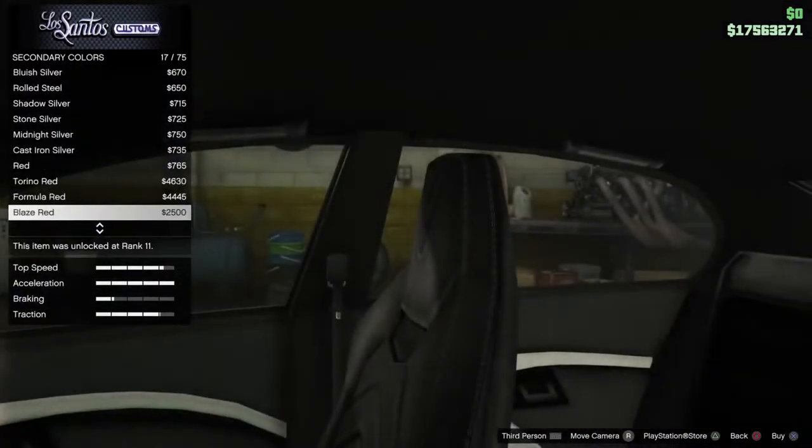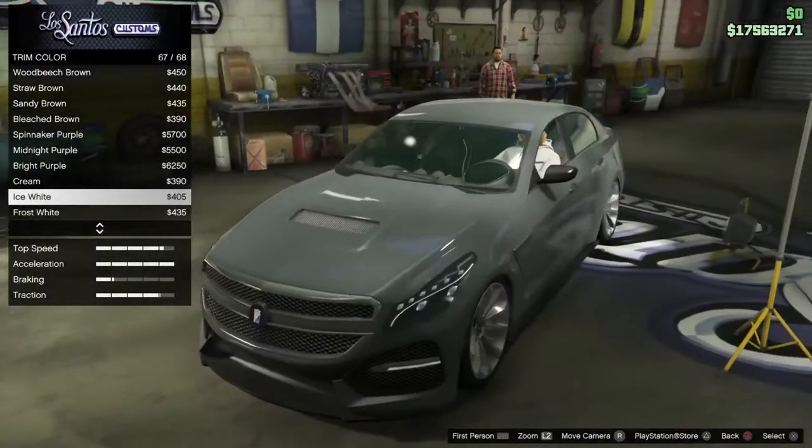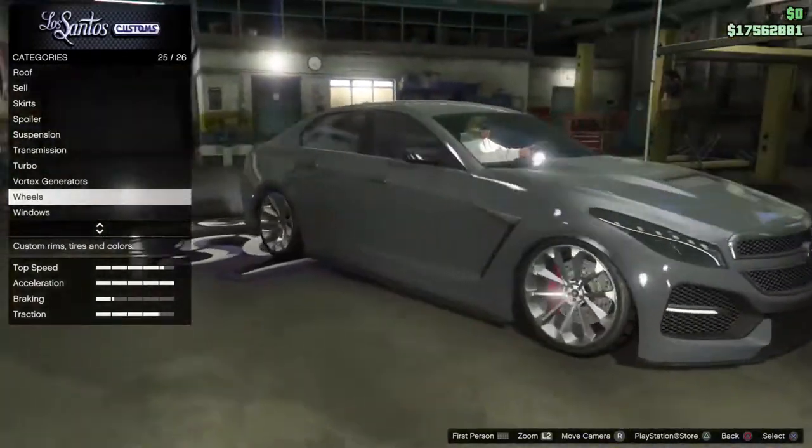For the secondary color we've got this silver — doesn't really do anything visible. Inside it doesn't do anything either. Then the trim color — we're going to do the cream color inside.